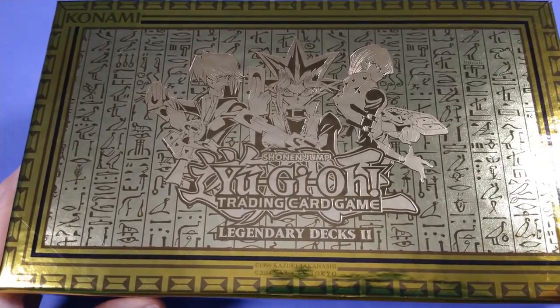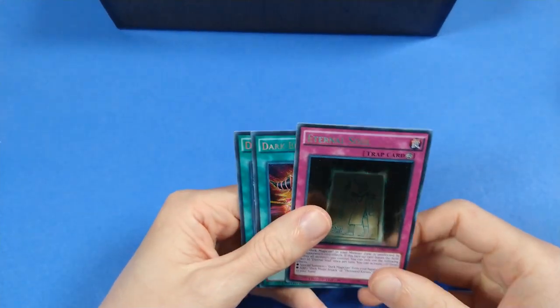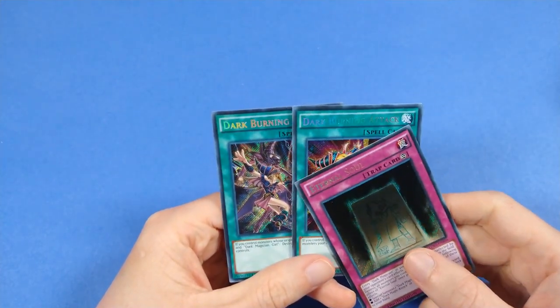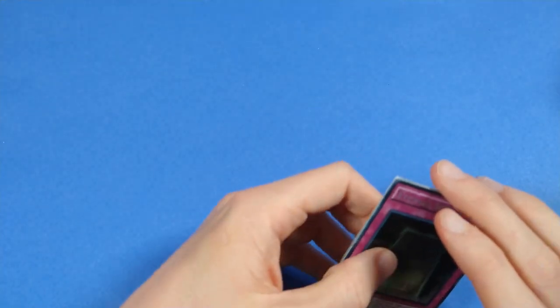This was a donation to the channel and has been unwrapped because there is quite a lot of plastic in this. Starting off with some of the promotional cards, we have Eternal Soul, Dark Burning Attack, and Dark Burning Magic — because Dark Magician gets all the support.